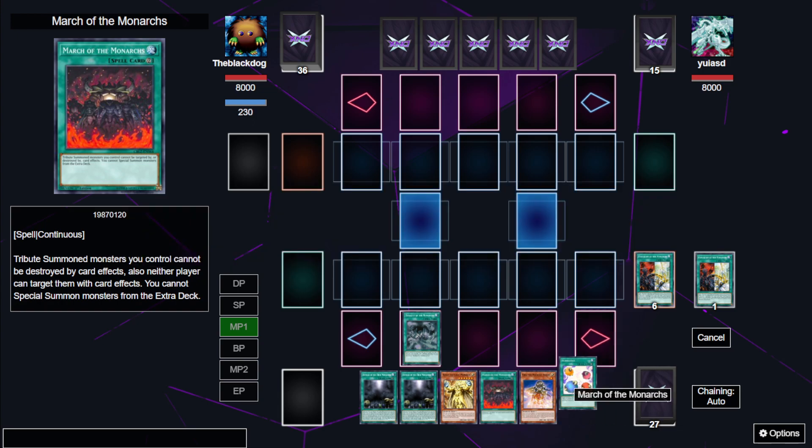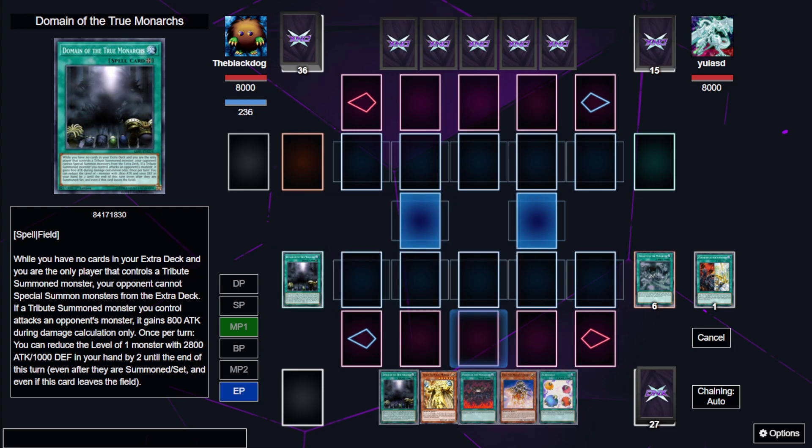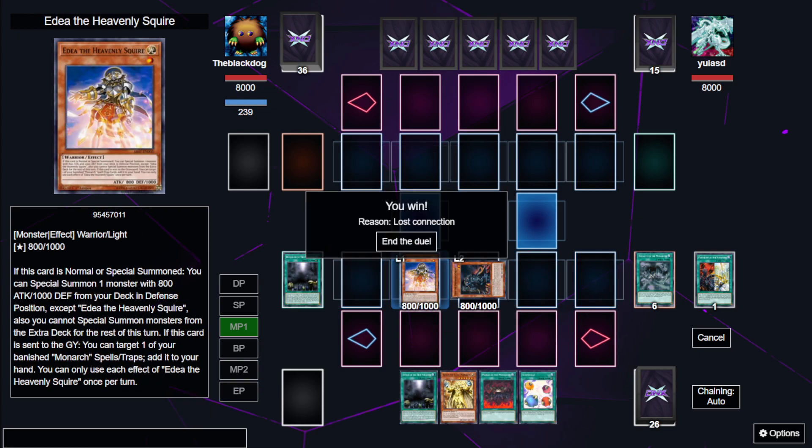We're going to grab ourselves another March of the Monarchs. We're going to normal summon. We are going to activate this Domain first of all, and we're going to activate the Idea — special summon Eidos.